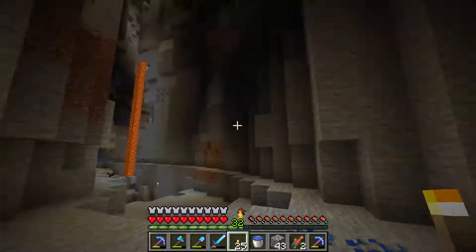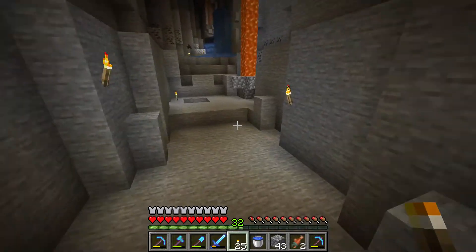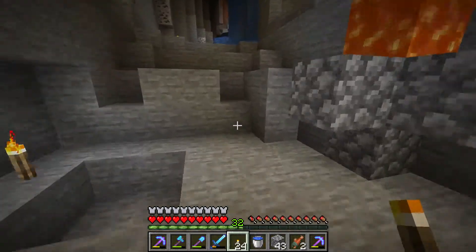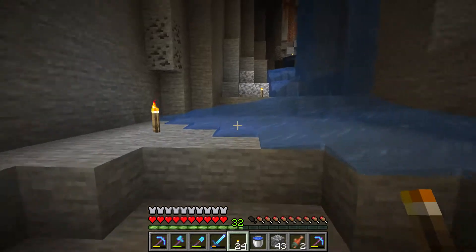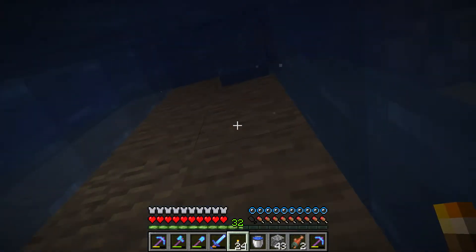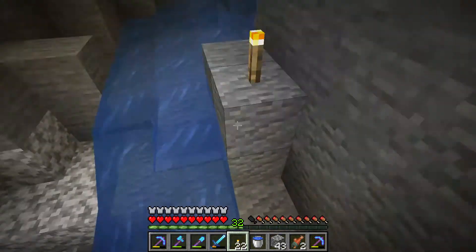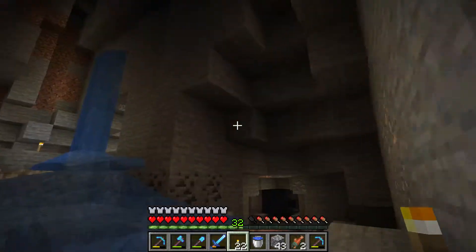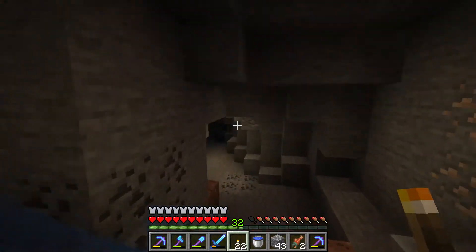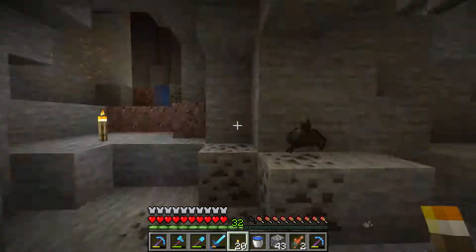The bad thing about ravines is it's very dark and monsters can drop on top of you all the time. A creeper can drop on top of you and make it go bada bing bam boom and you are very dead. So while exploring a ravine you have to be very careful — monsters can drop on top of you or come out of caves connected to the ravine.